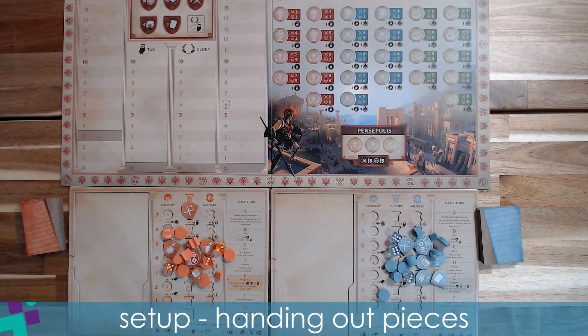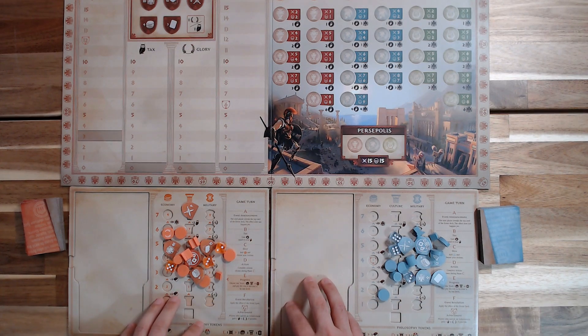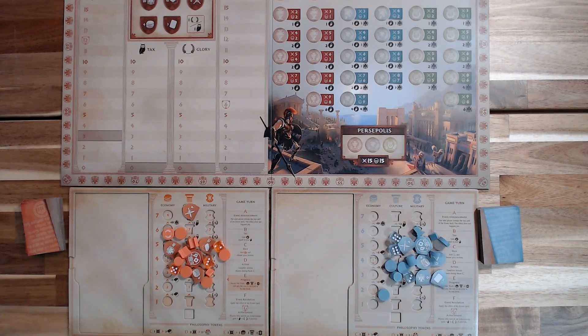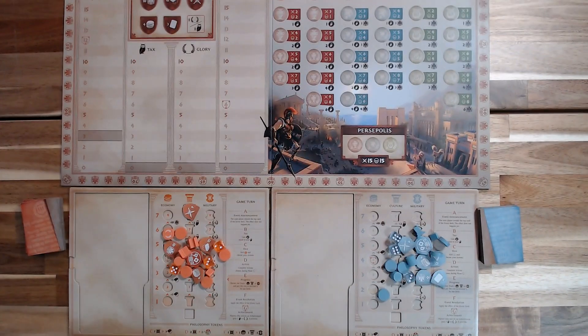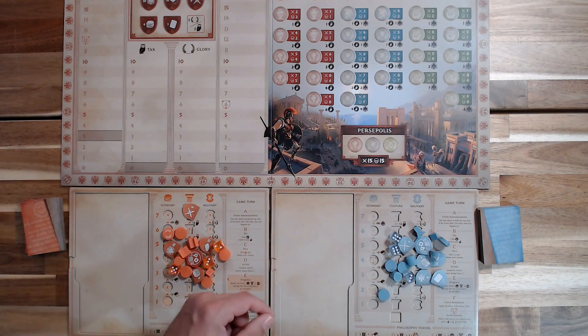Welcome to what will be a two-player setup and how-to for the game Korra. To begin, make sure all players have received a player board and all the pieces corresponding to the color of their board. Additionally, place the main play board in the center of the table for all players to reach. We'll go through the setup with the main board in just a moment.